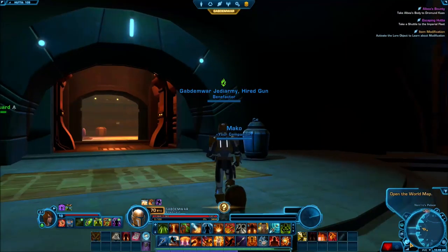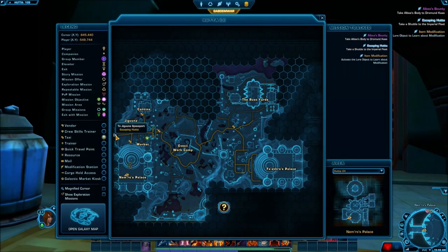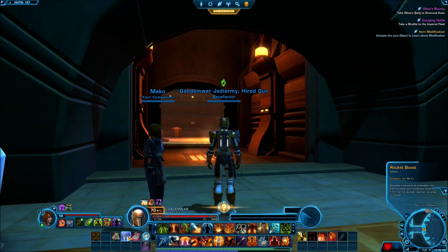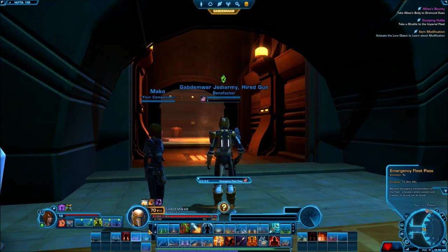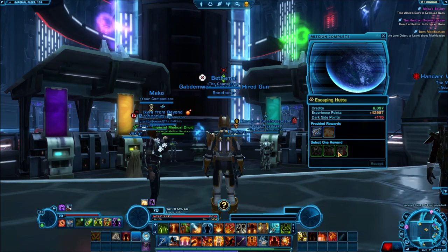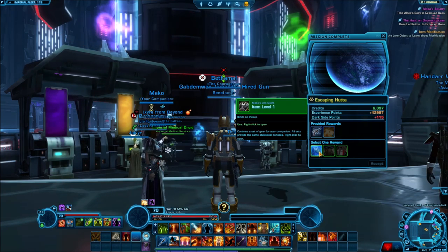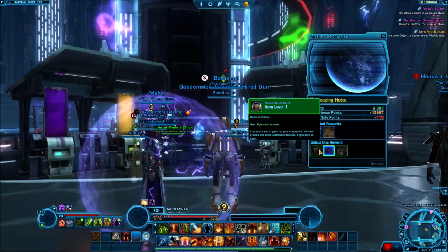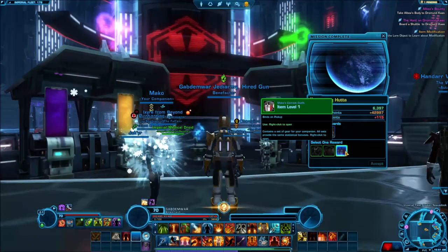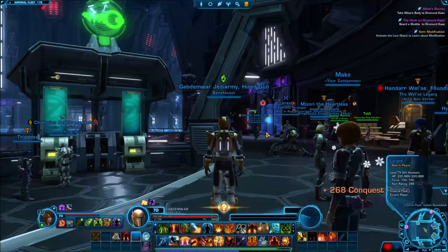All right boys — to get to Drummond Kaas I actually have to take a shuttle to the Imperial Fleet first, then travel from there. I'll use my emergency fleet pass to get to the fleet right away. There are also some companion missions at level one — I'll assign those to Makeo. Here we are at the fleet — there are 178 people on the Imperial Fleet right now. This game is more alive than ever.